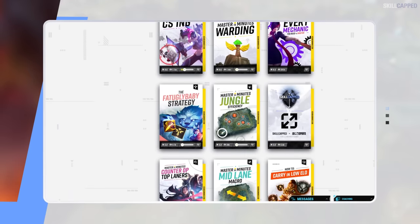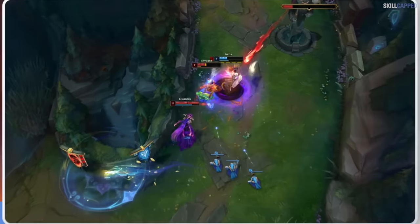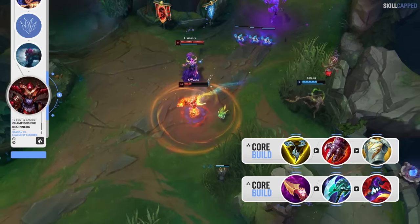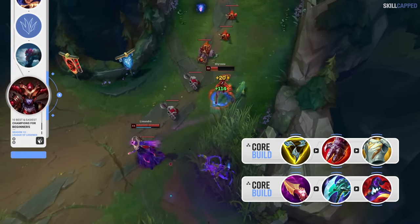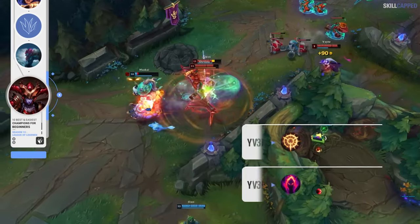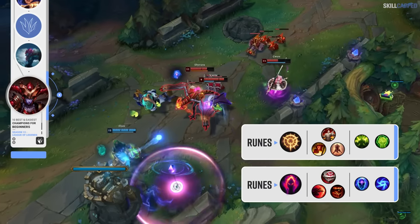Our latest course uploaded to the website actually covers jungle efficiency in detail, which can really help you out on a champion like Shyvana. Build versatility is really nice for her right now as you can go AP or AD depending on your team's needs. AP is what you should be prioritizing if possible as the mid to late game power is absolutely nuts, but AD can work great in games where your top and mid laners are both playing magic damage champions. The rune page when playing the AP build is Dark Harvest, while you want to run Press the Attack when going for the AD build.